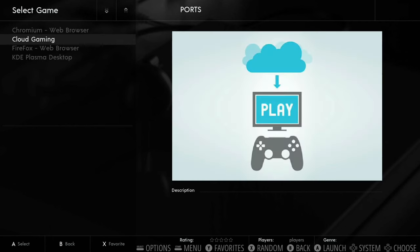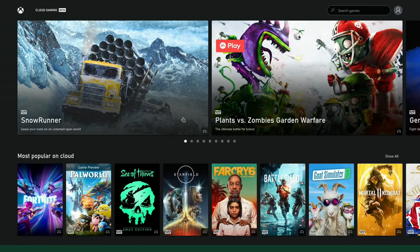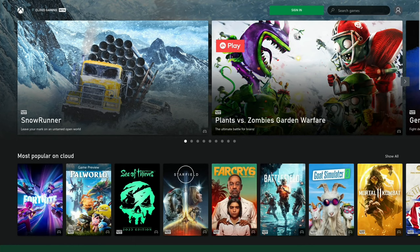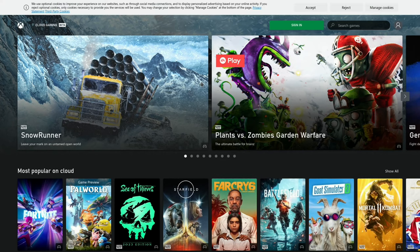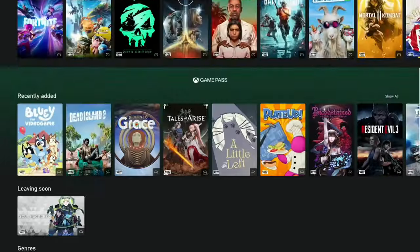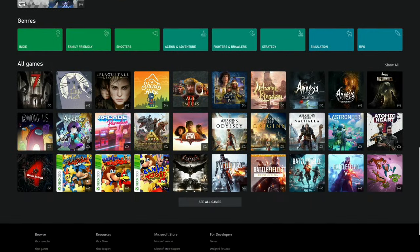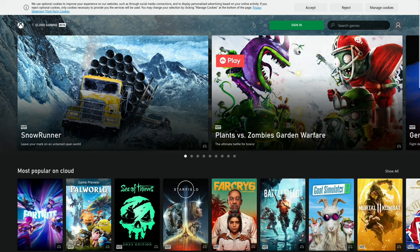I try Cloud Gaming — it just takes you straight to Xbox Cloud Gaming, though I'm not signed in. I do have Xbox Game Pass at the moment, but it all depends on your bandwidth. Xbox Cloud Gaming is integrated into this build, which is great. Alt+F4 is used to quit out of it.